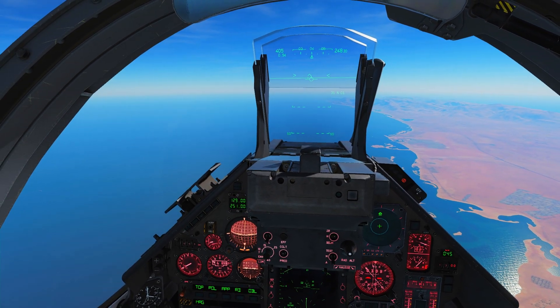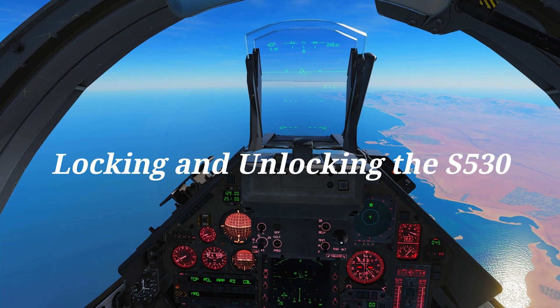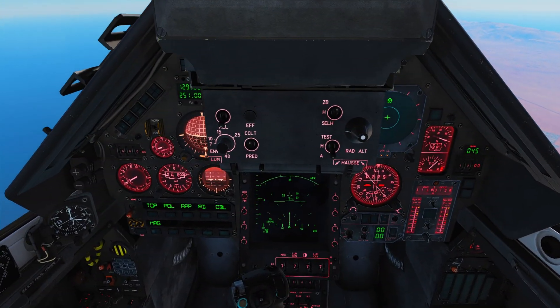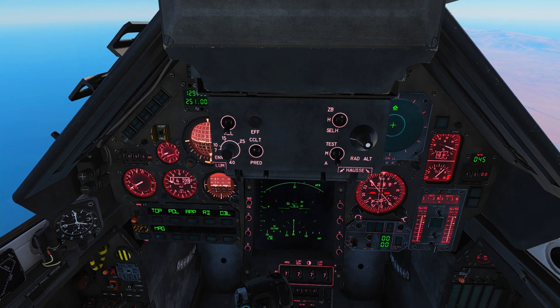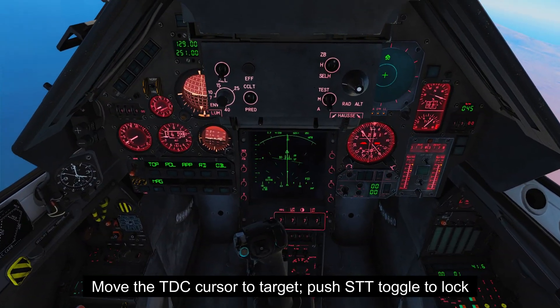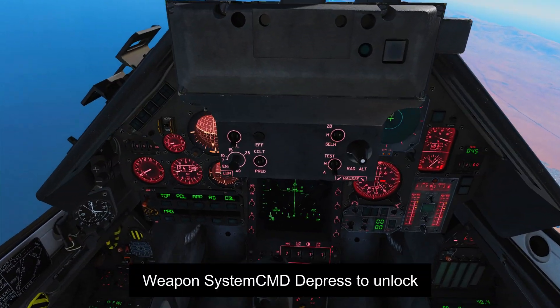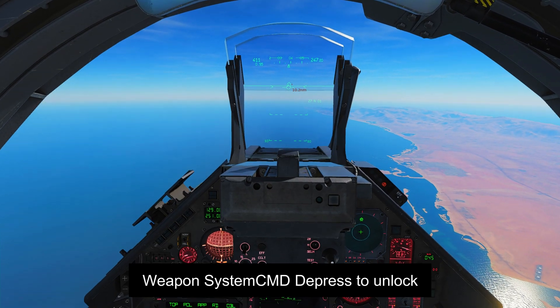The first thing I want to talk about, which I left out in the last lesson, is how to lock and unlock things. We have an A-50 ahead of us. To lock things up, as covered before, move your TTC onto the target on the radar display and toggle STT lock to lock it up — lock it once for TWS, lock it twice for STT. To unlock the target, simply press weapon command depress and it unlocks. That's fairly simple.